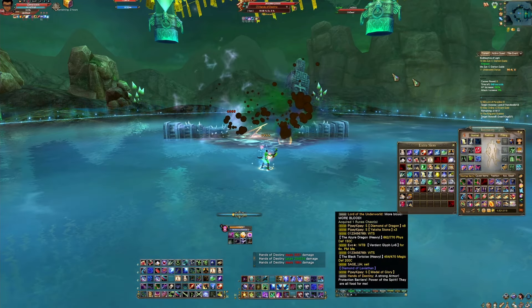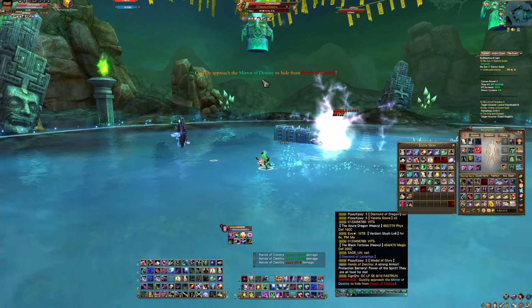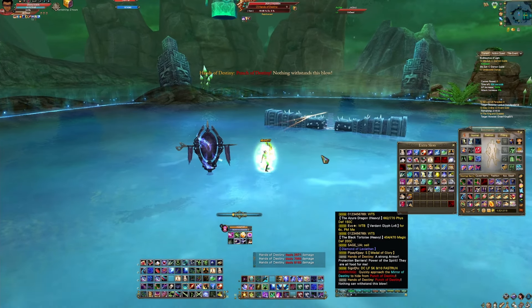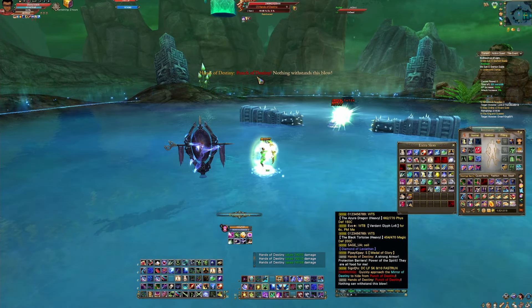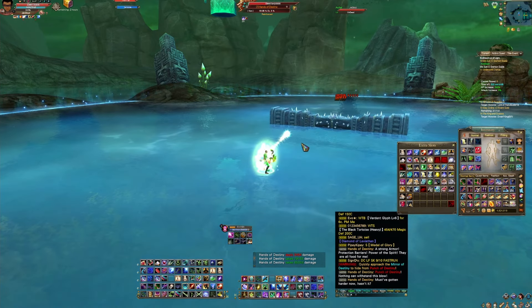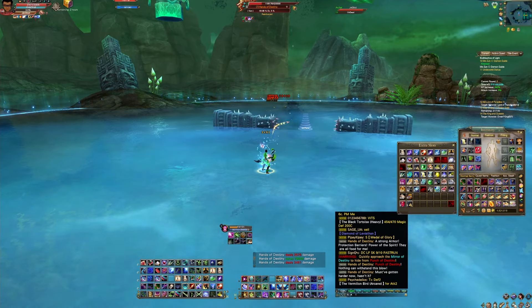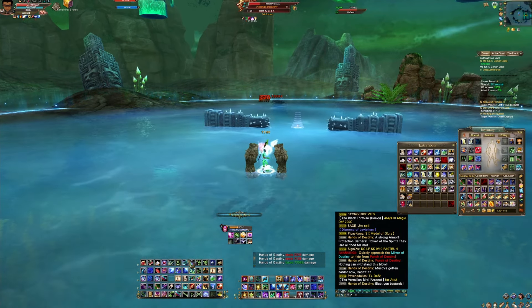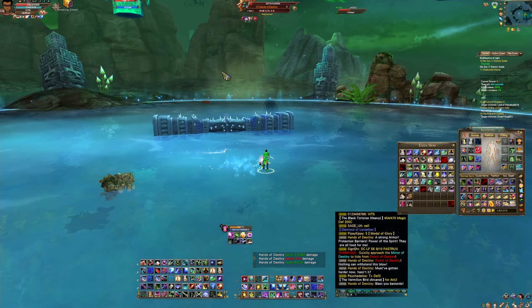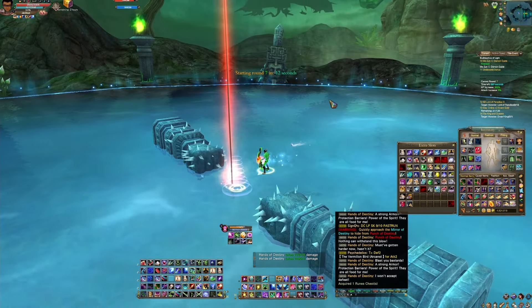Now these bosses have 250% more hit points. There's the first pop-up: the Mirror of Destiny - hide from the Punch of Destiny. You come here and that will protect you from the Punch of Destiny. Then you get a message and you count to six - one thousand, two, three, four, five, six - and then you hit something. See that purple? That was a purge. About every five to six seconds you want to hit like Absolute Domain or Pangu's Essence. And then there's the Hands - those almost killed me.